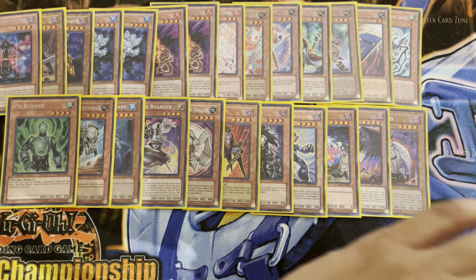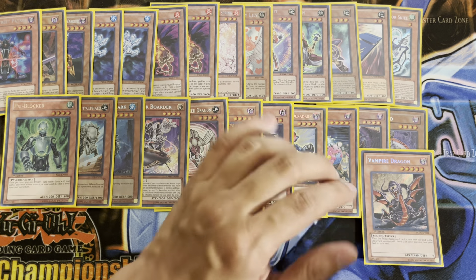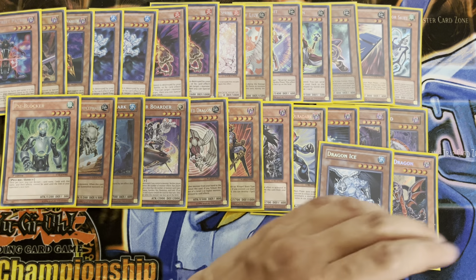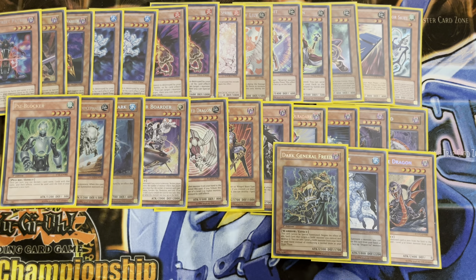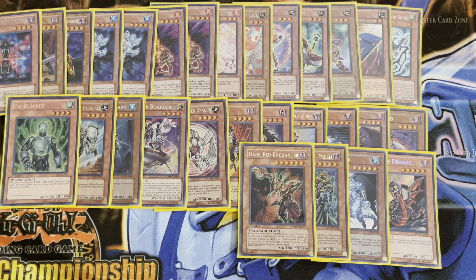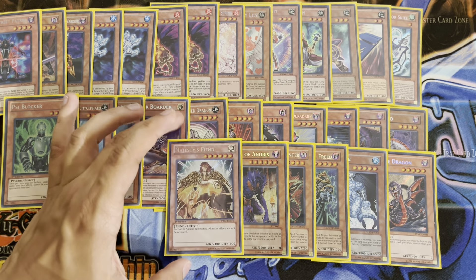Moving on to our level 5s — we've got one copy of Vampire Dragon, one copy of Dragon Ice, and bringing up the rear is a single copy of Dark General Freed. All of these guys you just tribute summon or special summon them off of different monsters. Very cool cards. For our level 6s, we have Dark Red Enchanter, End of Anubis, and Majesty's Fiend.